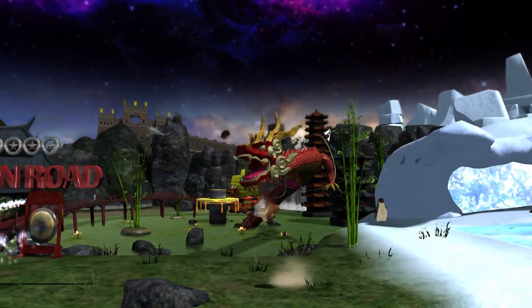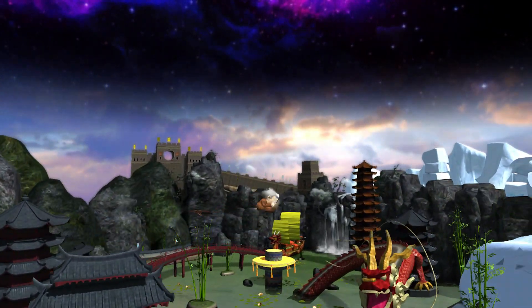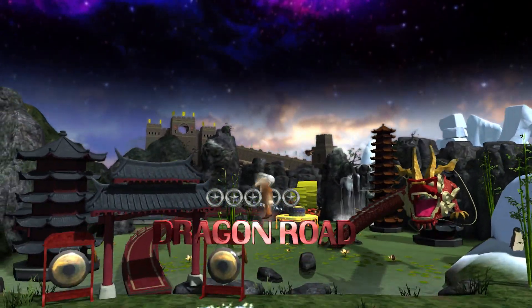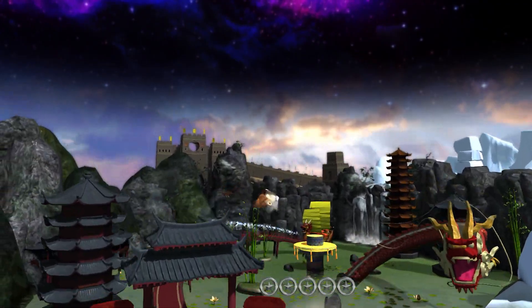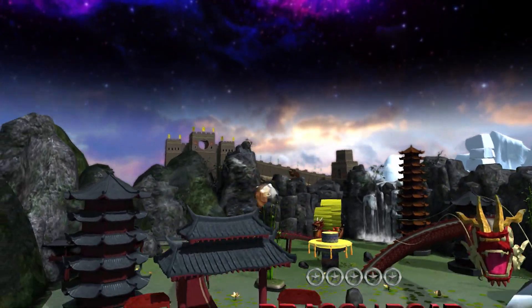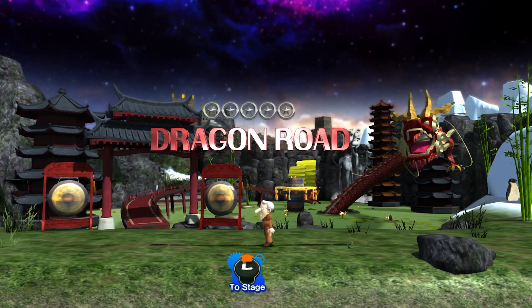Oh, yes! Look at that! I know this entire hub world is amazing looking. But look at that dragon coming out of that swamp right there. Look at those rotating platforms, the eagle or some other bird flying in the air. With that wall in the back and these pagoda-style buildings, it's beautiful, and I cannot wait to start this.